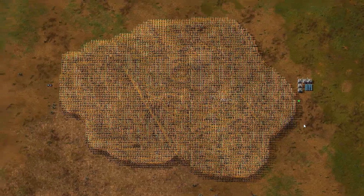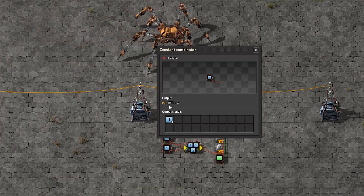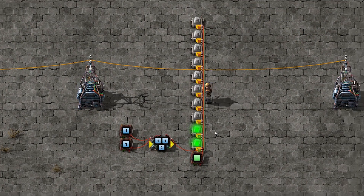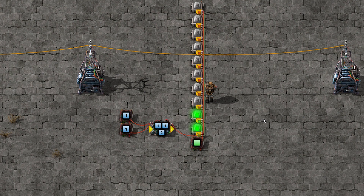Here I can easily test whether or not something equals A. You can use combinators to cheat on your math homework. Setting them up as a calculator is very easy. Here you can see a calculator I built that performs 1 plus 1.